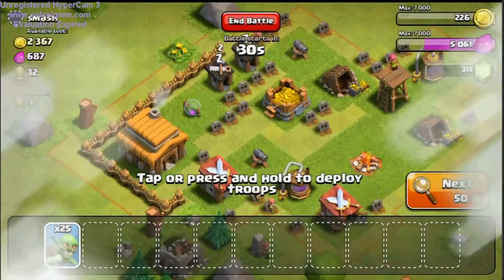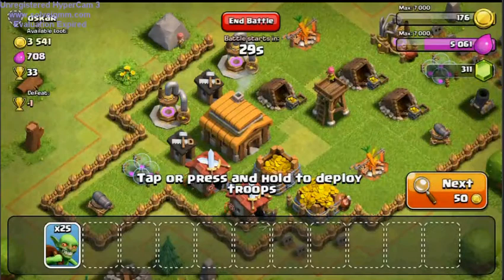We're looking for 4,000 gold here. Most people would say 4,000 is not a lot, but at this level, if those are storages — I gotta find all 4,000 in one raid.